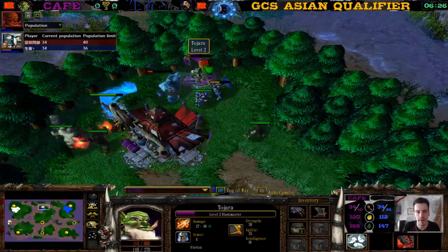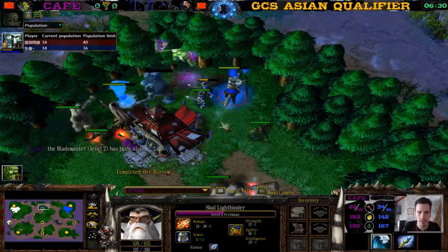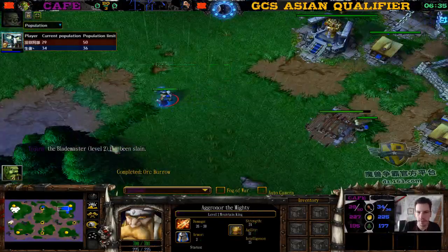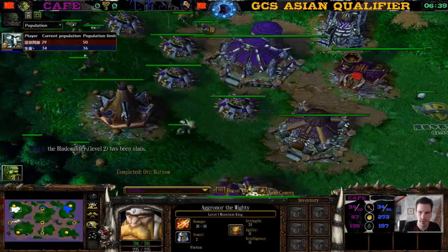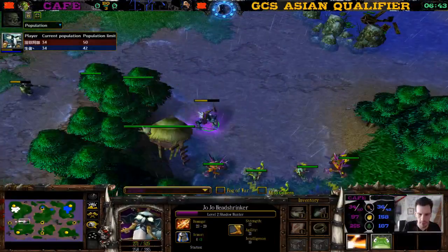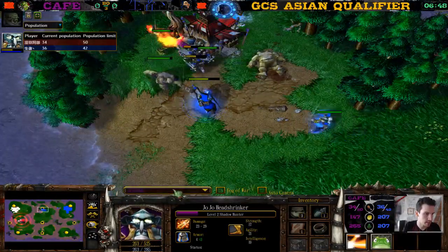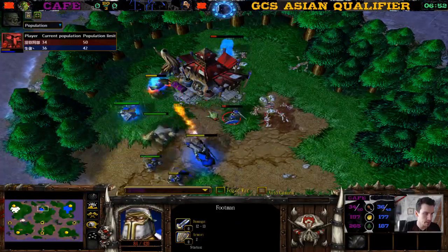The Blademaster though — what's the Blademaster doing? The Blademaster just dies — too greedy, pays with his life. What second hero do we have here? Month King? The Blademaster was still level one — wait, level two, never mind. Level two Juba, also has Shanker. Check is in the final versus the winner of TBCBM versus First and another in Death.